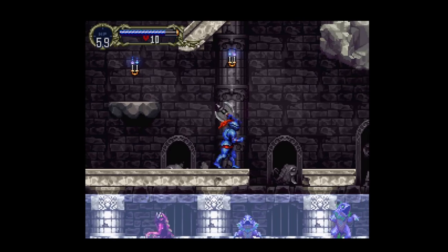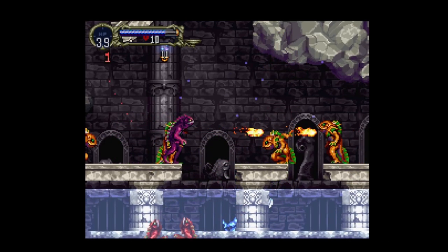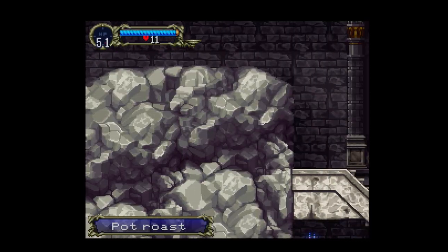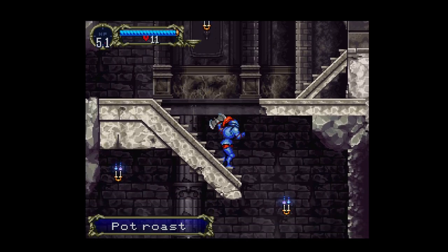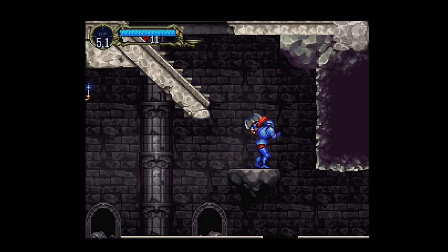After making it through the zombie hallway, we now have the cave room with the bats. We need to be careful not to fall down to the lower section with the infinitely spawning merman — I do not want to deal with that right now. After carefully making our way through the secret cave, all we have to do is jump up to the... yeah, no. This is impossible.